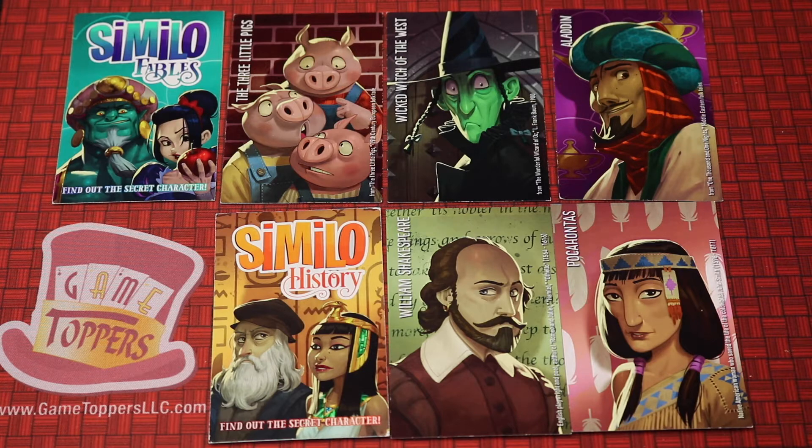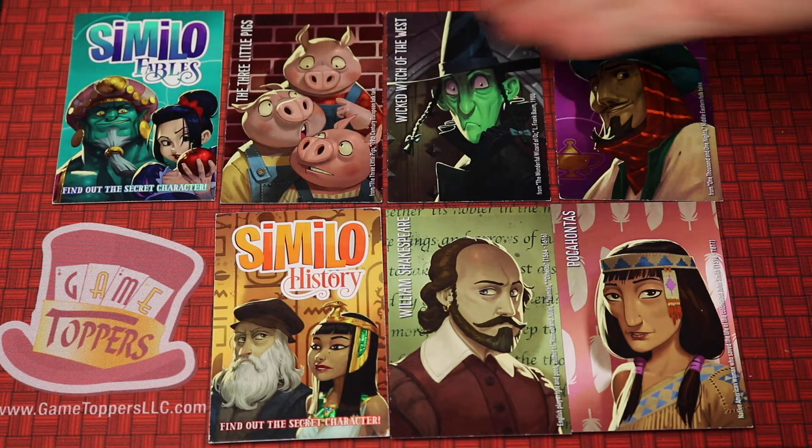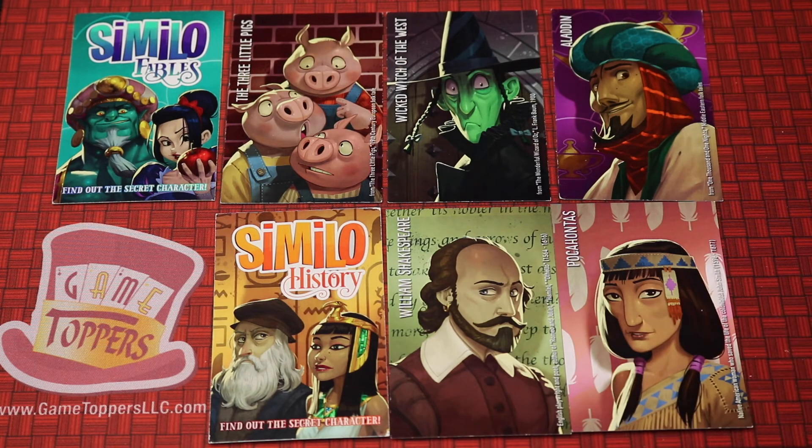Similo is a cooperative deduction game for two or more players where you can play a Fables version or a History version where you're trying to get everyone else to guess who the secret character is.